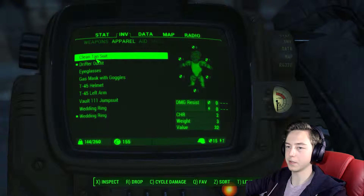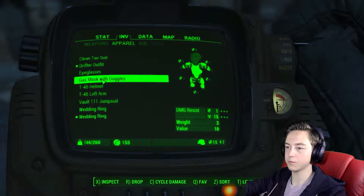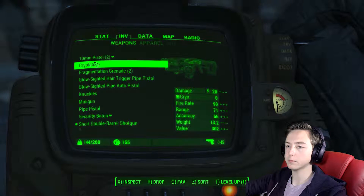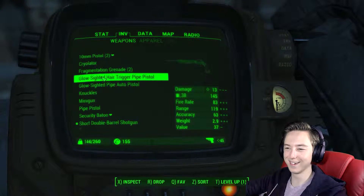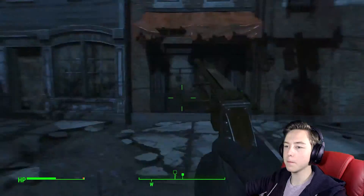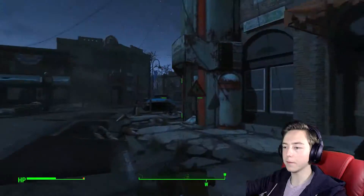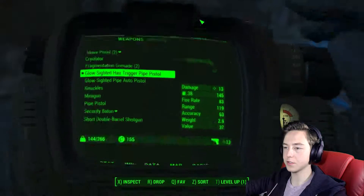Oh yeah, we've got some power armor that we need to sort out. Don't need a gas mask really. It's a shame we don't have actual ammo for that Cryolator. Got some pipe for some ammo. Alright, let's make our way to Sanctuary then.